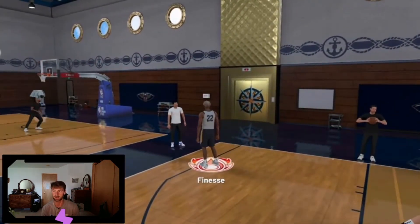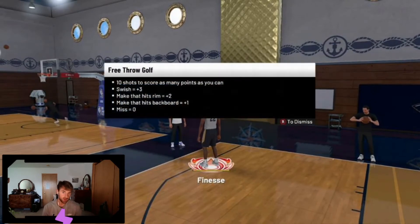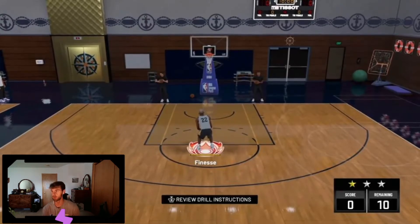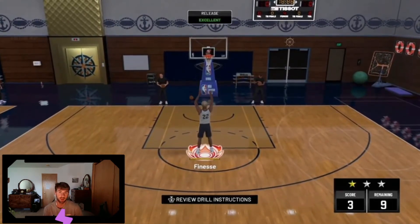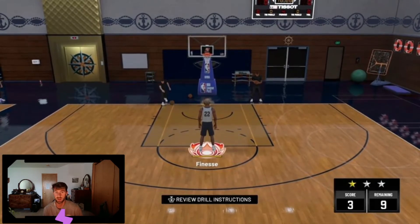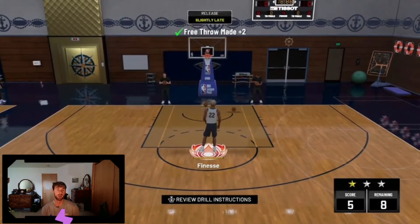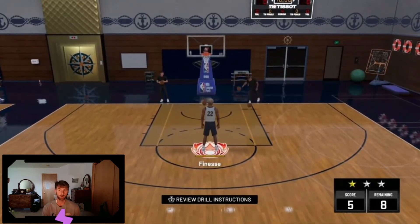You can do it four times per team practice — simple. You go to team practice, select the skills to work on, go to shooting, then free throw golf. You get 10 shots: three points for a swish, two for a make, one if you hit the backboard — I've never seen that but it might help — and zero if you miss.